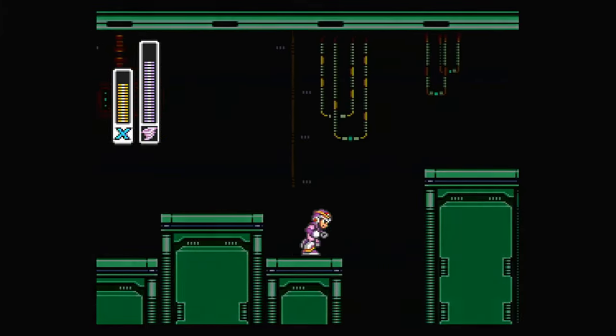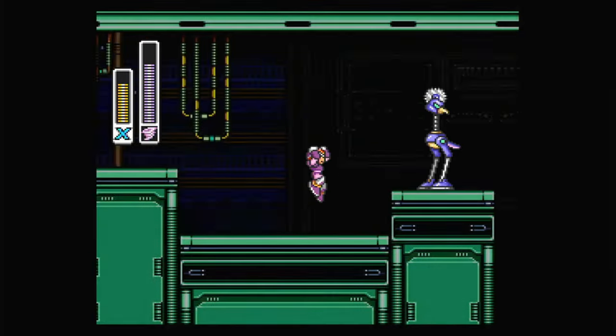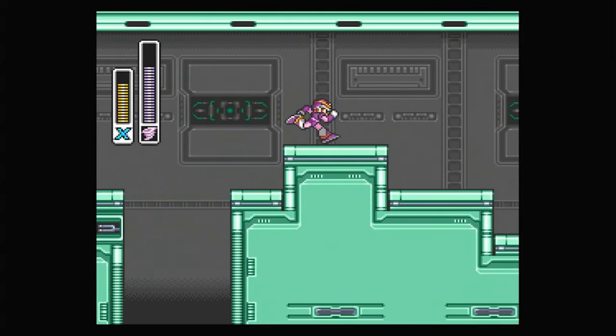Accompanying my bold-bootied buddy are some familiar faces from other stages. Just use the weapon from Storm Eagle to clear a path, but mind your ammo for the mini boss.